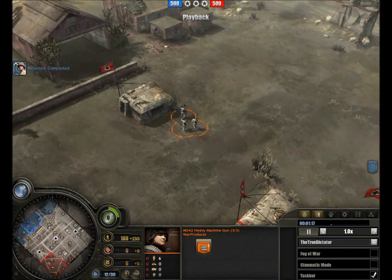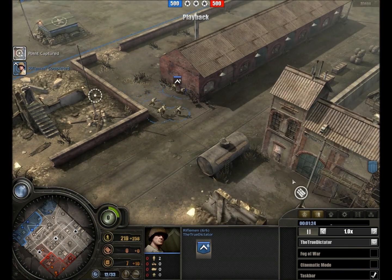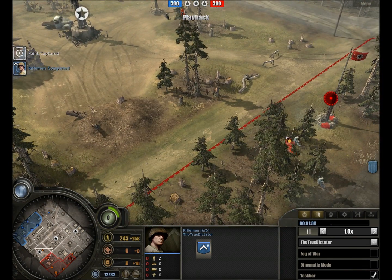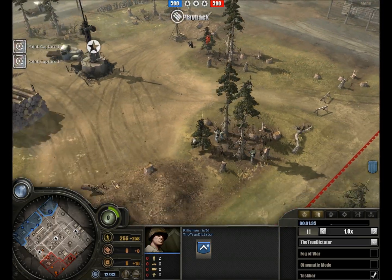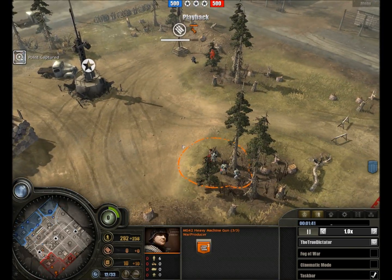We see a MG-42 team out from War Producer, and at the same time the True Dictator, captain of the 29th Able Company, sending out his riflemen. The MG-42 is sitting up in a nice overwatch position here — certainly one of the easier points to hold.